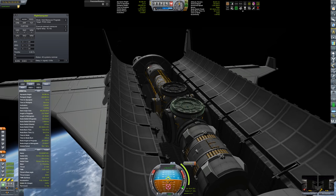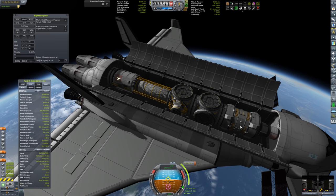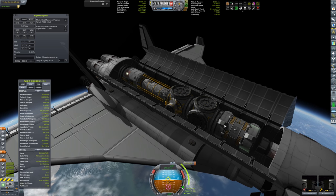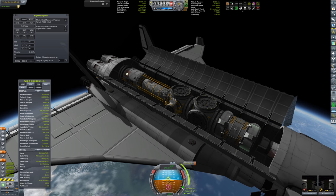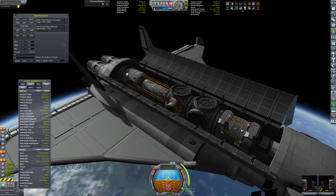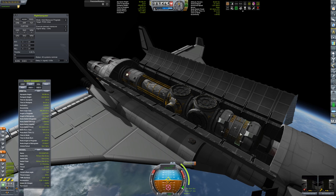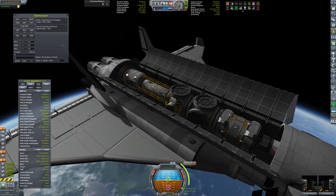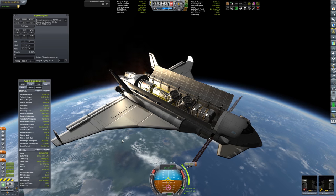Then we have our space tug - I showed you guys this before. It's going to be capable of moving all sorts of heavy things - no matter how big it is, this will be able to move it and hopefully get it into position. It's going to be difficult, especially for attitude corrections, because the thrusters are only here. I put thrusters on this pioneer module so we'll be able to control it a little easier. That's what we have bringing up to the station right now.